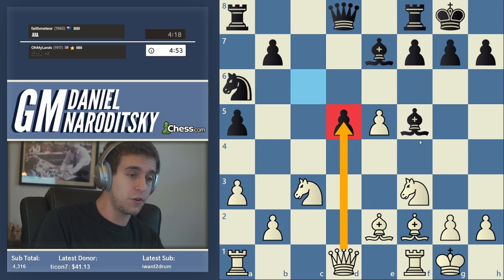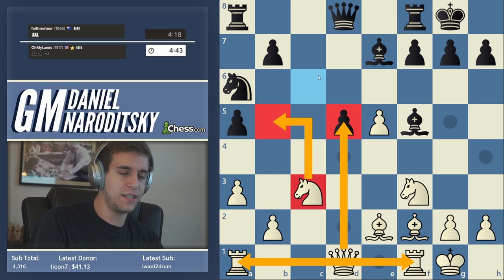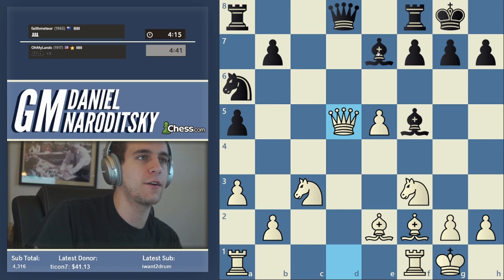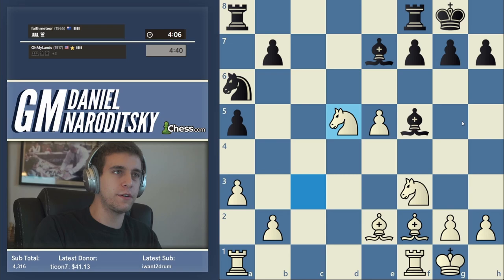Now we can play c-takes-d and knight-takes-d5. We could also play queen-takes-d5, centralizing the queen and offering a queen trade. I quite like queen-takes-d5 — it connects the rooks which is nice, and this knight could sink its teeth onto b5 later. Let's take with the queen, keep things open and simple. Knight d5 would have been perfectly fine too — as I always say, don't overthink low-level decisions; it's not worth spending more than 10-15 seconds on them.